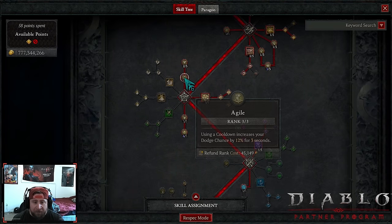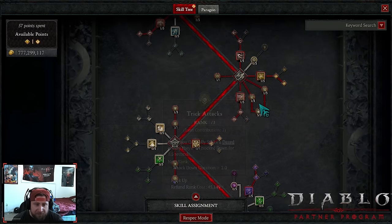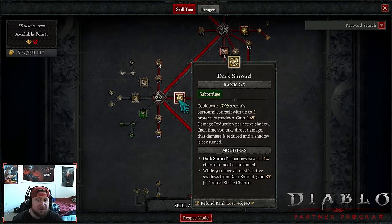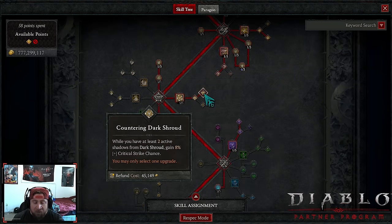Three points into Agile, two points into Mending Obscurity — when entering stealth, every second while in stealth we heal. You could put one here and more into Trick Attacks, which is pretty good. Max out Dark Shroud as one of our main defensive tools.